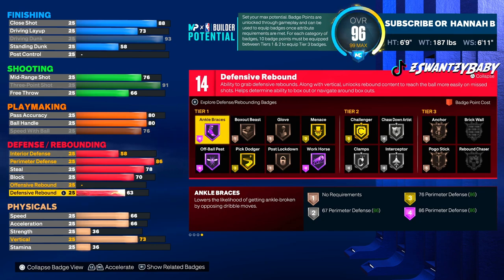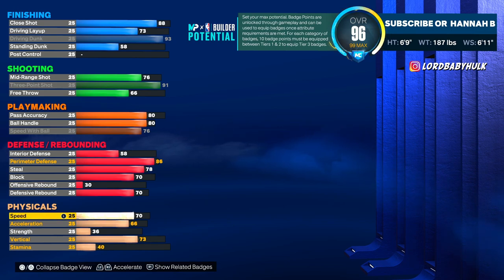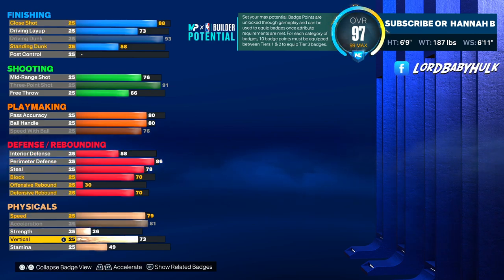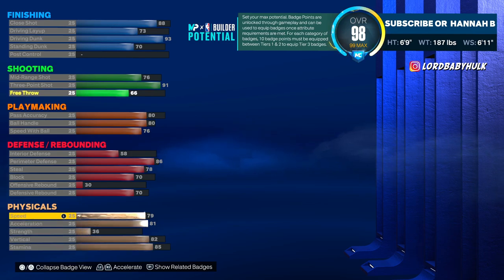70 block — you get that rim protector or pogo stick badge in case you want to use it. You're 6'9" and this is like a one build. You got rebounder, rebound chaser unlocked. Your speed is 82 — this is up there with guards. Excel high at 82 as well. Stamina is solid. We also have a 70 standing dunk — I'm gonna show y'all how to abuse that in the future.